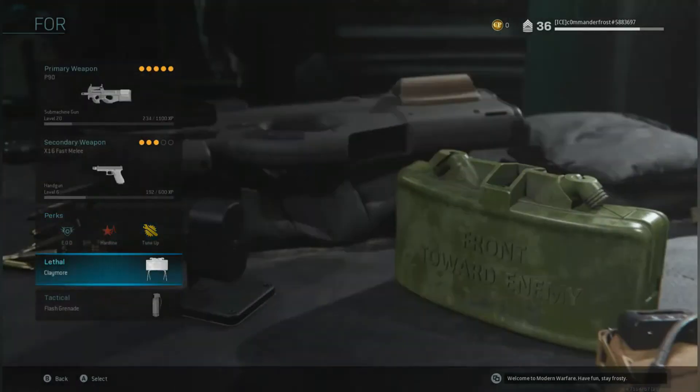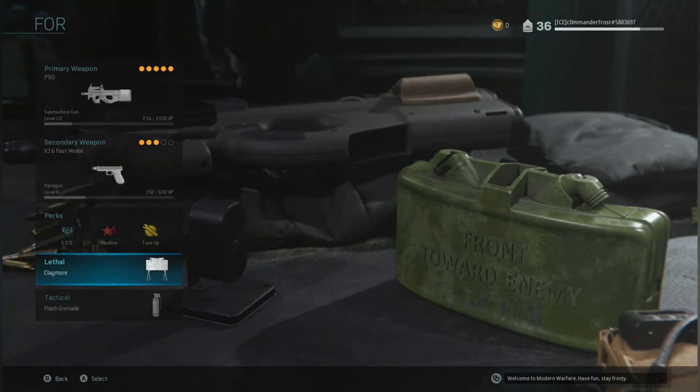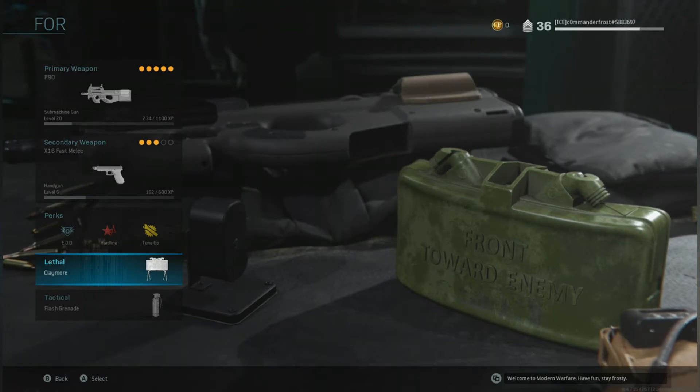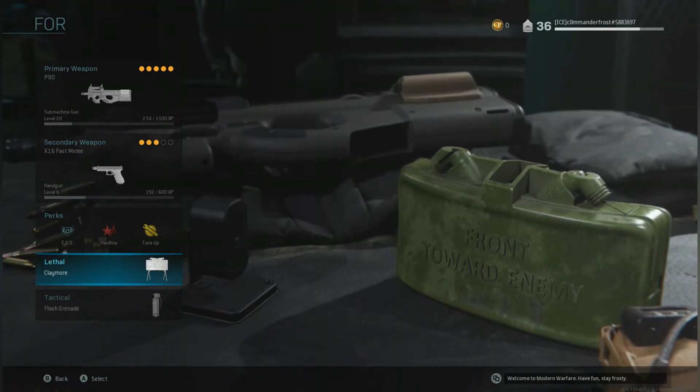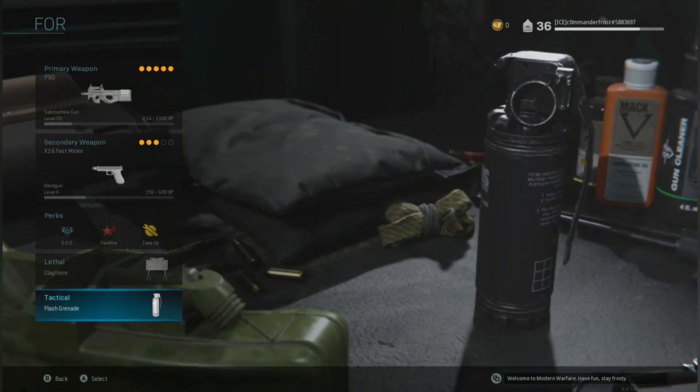Next up, lethal and tactical. Since you're going to be in enemy territory, placing a claymore down in doorways or on stairs will make for easy kills and for a good laugh. As for your tactical, I recommend the flash grenade. Being able to blind and deafen your target makes it much easier to go in for the kill.